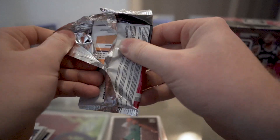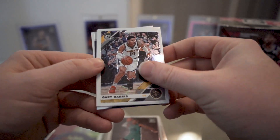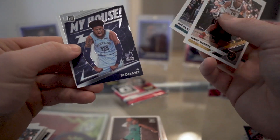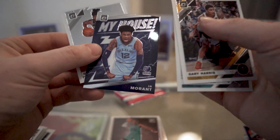These packs feel weird — I think the cards are a little bowed in this blaster. Not terrible, but you can notice it whenever you grab the pack. My House John Morant — that's a new one for me, sick-looking card, just the base version of it. And then a Nnamdi Carroll.